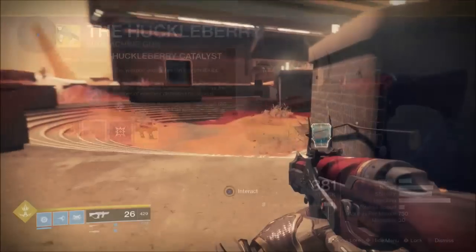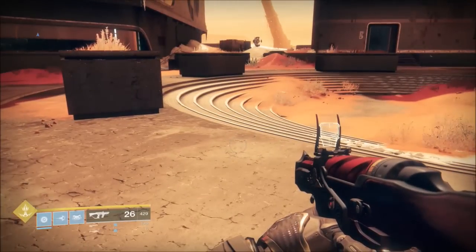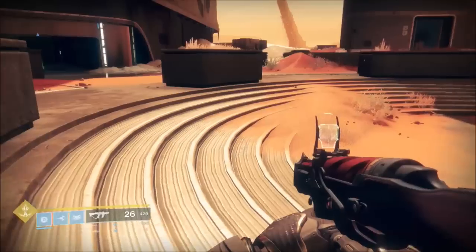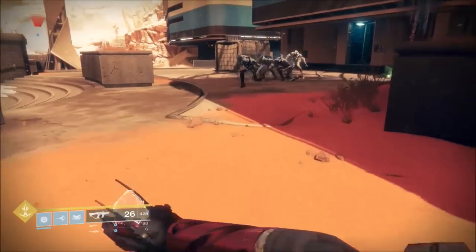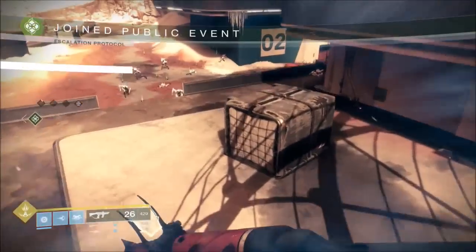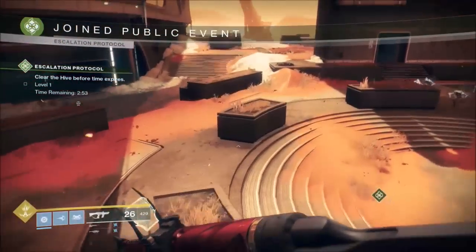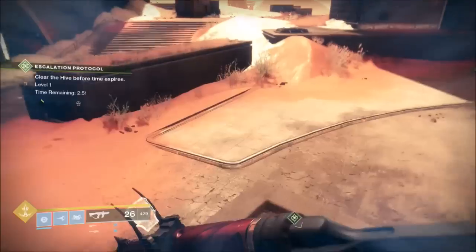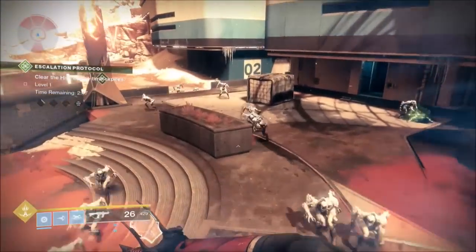Basically, what you do is go to Mars and go to the Future Escape area and activate the Escalation Protocol right here. Do a couple of passes over the thrall to get them all to gather. Once they've gathered, jump down onto the other area — as you can see, I've got them all coming after me and there's quite a lot there.